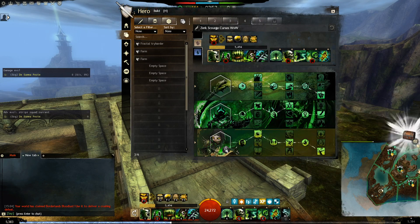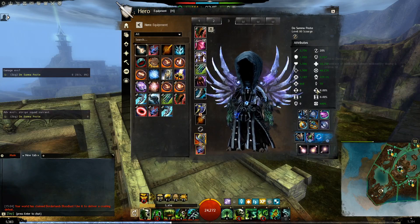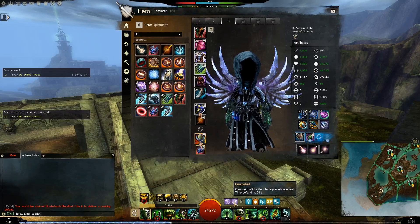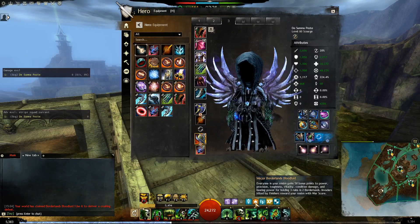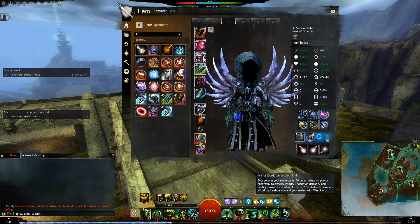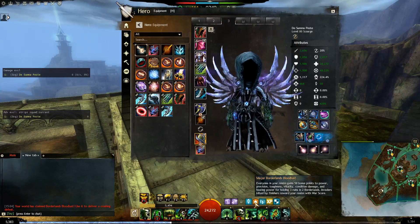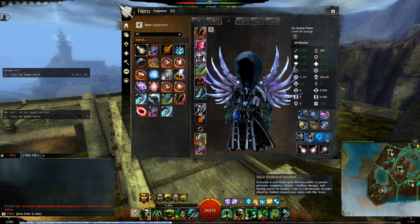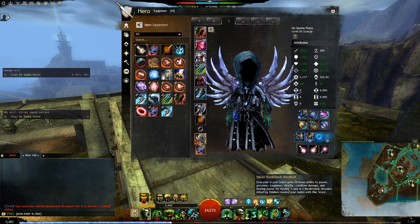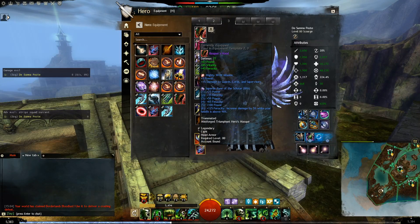As you can see, I've reached 48% critical chance, because I have the major Borderland Bloodlust active. The food just ran out, but it was a power food without precision. I counted the bloodlust into my gear calculation because the minor Borderland Bloodlust is always up at minimum. The rune is Scholar, of course, since it gives the highest damage output, and you can stay above 90% HP easily with your barrier.